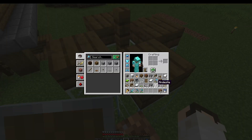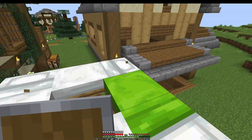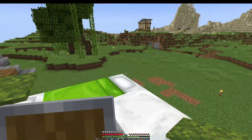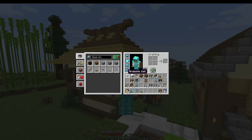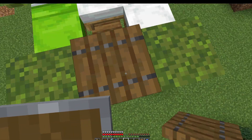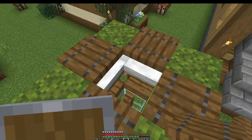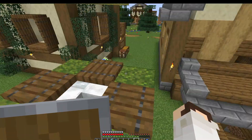Now all we need to do is take out all of our beds and start adding them around the tower, making sure that all the pillows on the beds are facing away from each other. Then we can cover up the pillows with some carpet — I already had some mossy carpet so we're going with that. Finally, we go around between all the carpet and add a trapdoor; these trapdoors just hold the villagers in place right above the fence post, so we're not going to open or close them.